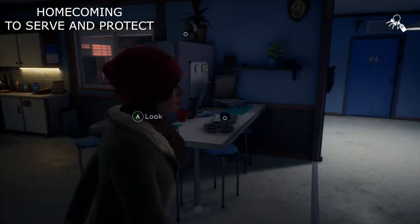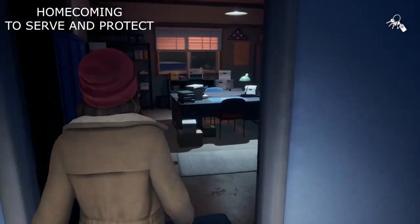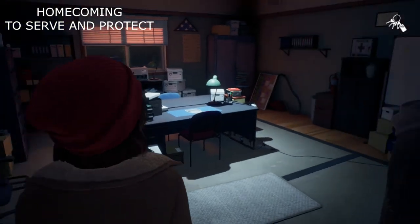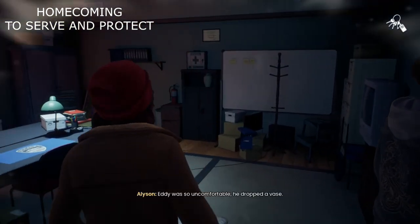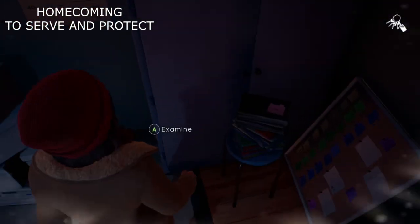The fifth and final collectible is right at the end of this chapter. You'll be in the police station after making some coffee in the break room. Tyler will head into a room — follow him in, and if you go to the right side of the desk, all the way up against the wall, that's where you'll find your final collectible.